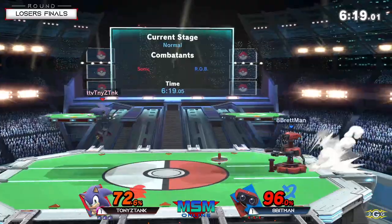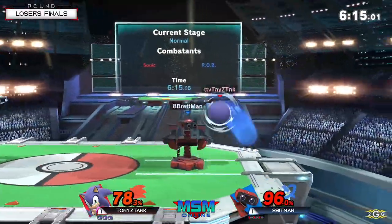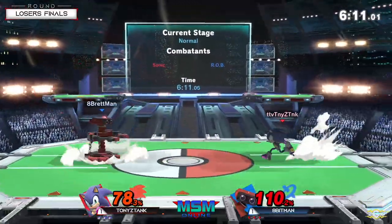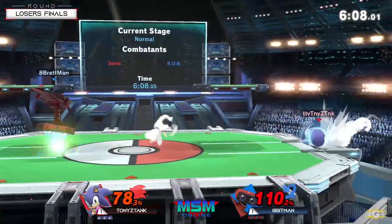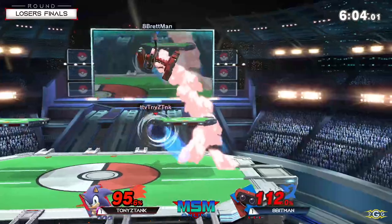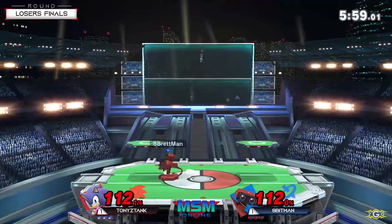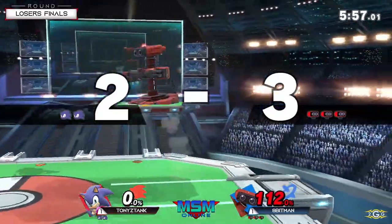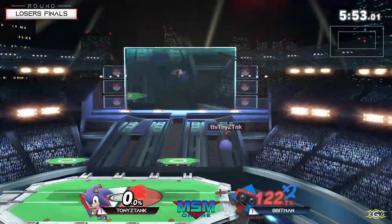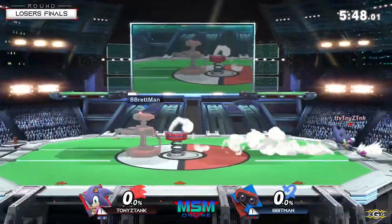I'm actually surprised he was able to grab Sonic up there through his shield — I thought it was very, very safe. But I guess he didn't drift left or right. It also scoops off the ground, so even if he didn't jump he would have got him. And remember, up smash has a front hitbox that connects to the main one.